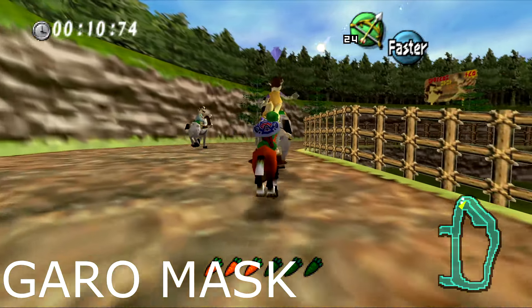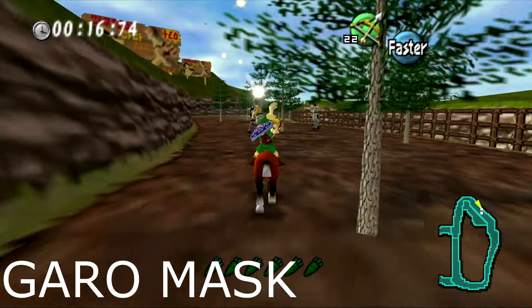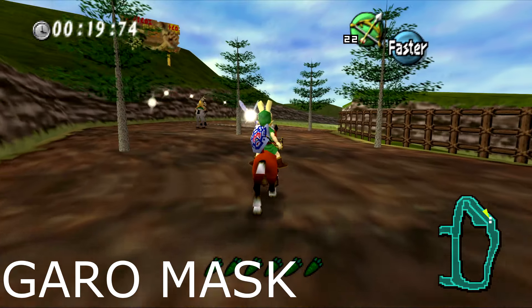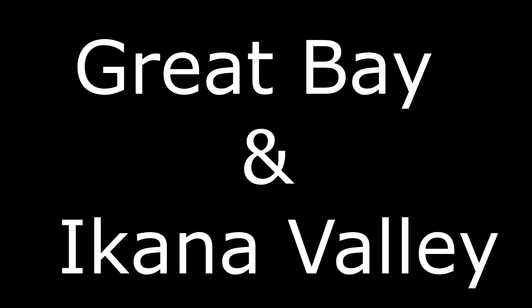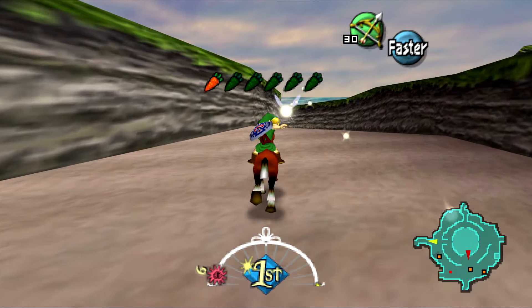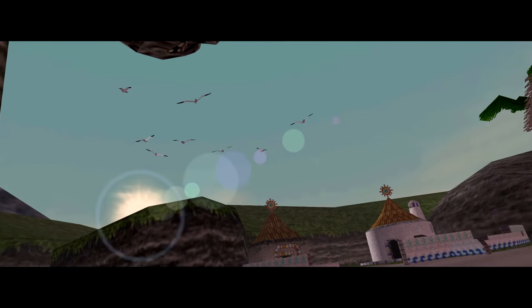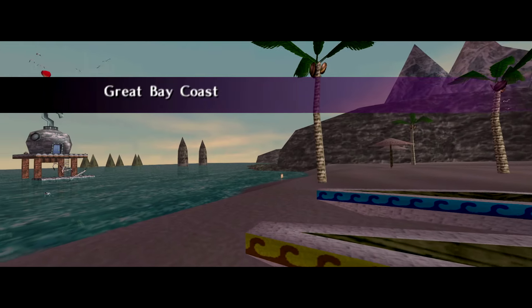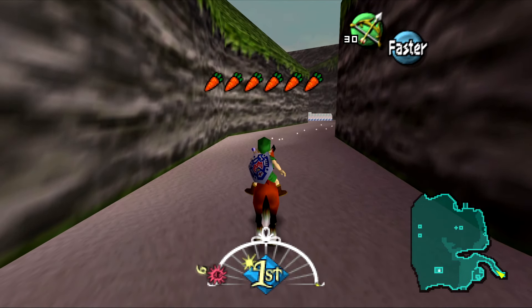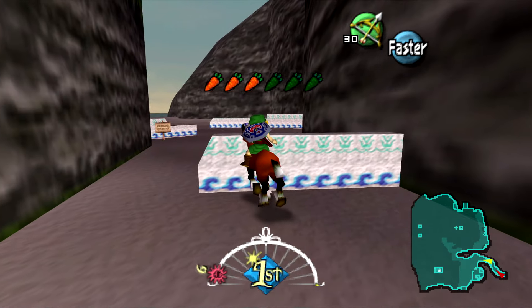Now that I've covered some side quests to give you a feel for what you'll be doing outside the main quest, it's time to get back to the main story. After Snowhead, you're tasked with going to Great Bay and the Great Bay Temple. The name makes it obvious you'll be heading toward an ocean. Great Bay is home to the Zora race. Issues also plague this region — the water temperature is far too high, causing many fish to die and making it very uninhabitable. We also find out that a Zora woman named Lulu has lost her eggs to pirates plaguing the ocean.